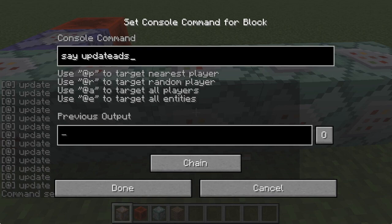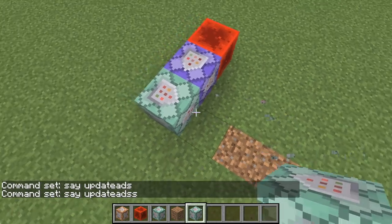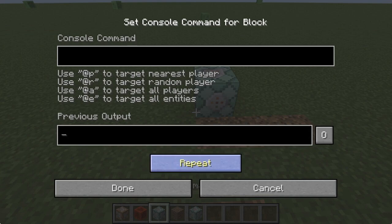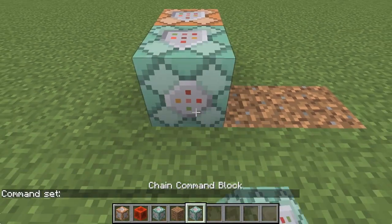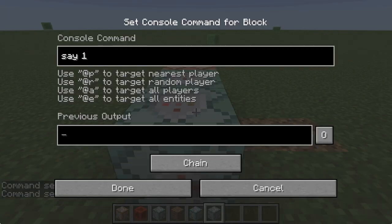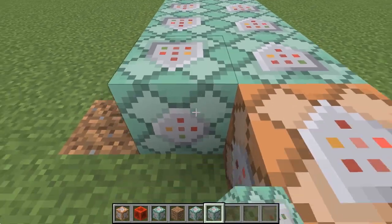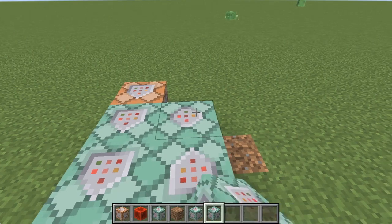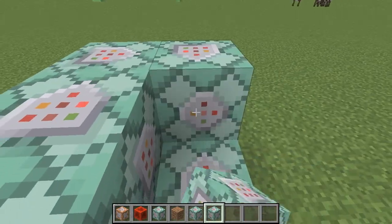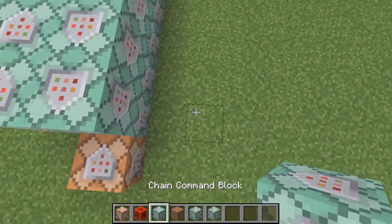So basically, what does this mean? This means that you can — let me set up a quick example. Let's do an impulse command block, and we'll chain these. This will be 'say 1'. And we can snake the chain all the way back around, going up and back around. What this means is that we can power these without actually having to place a power source — we can power these selectively.